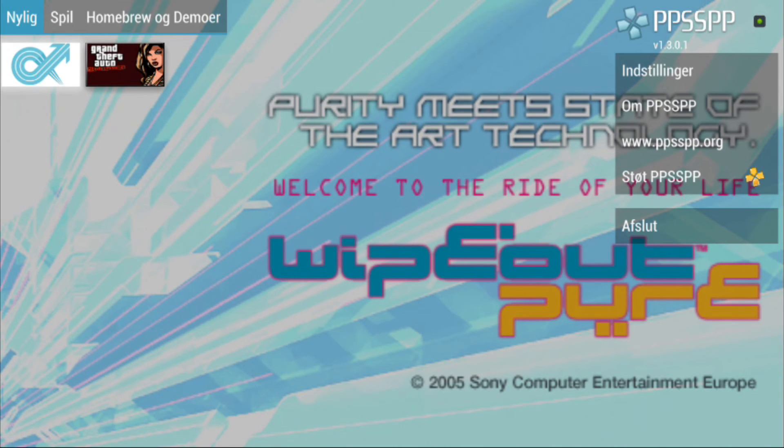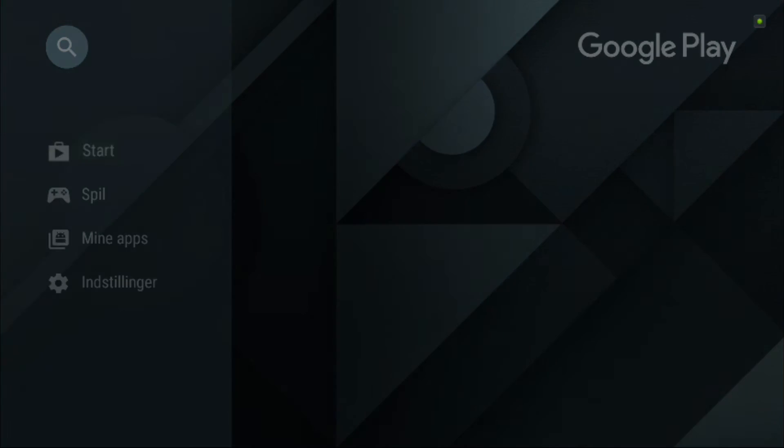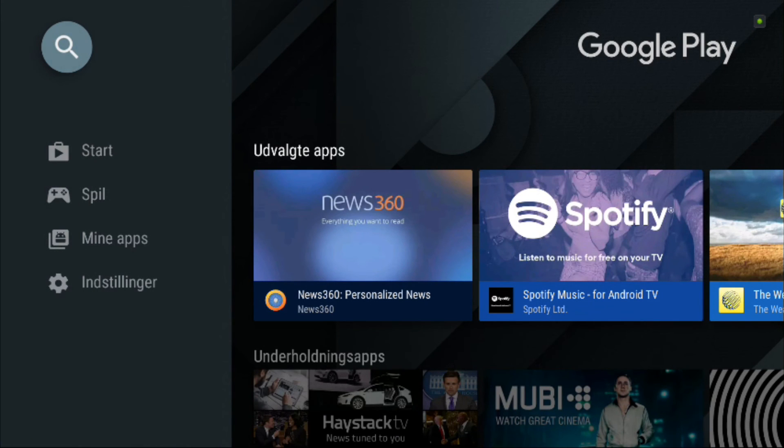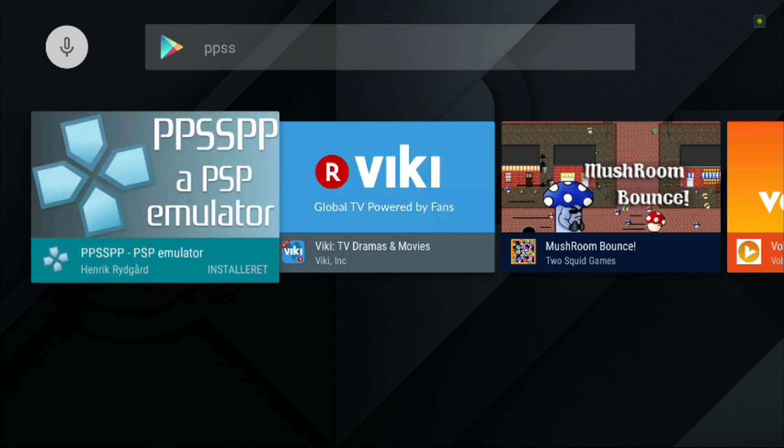So where do you download PPSSPP? It's on the Google Play Store and the Android TV App Store — just type in PPSSPP and it'll show up.